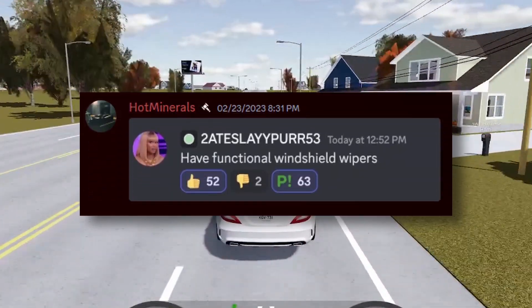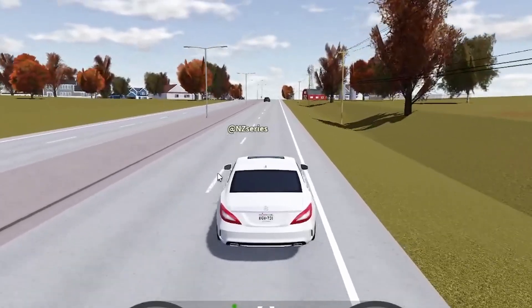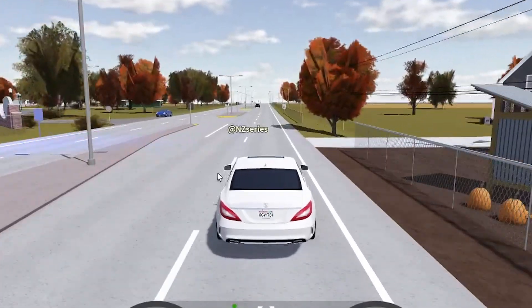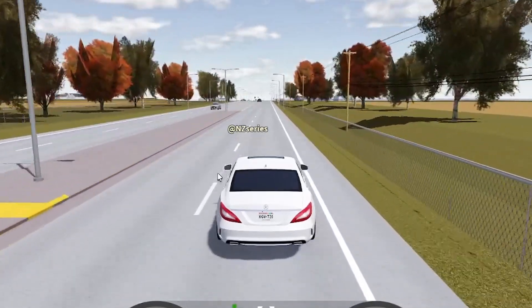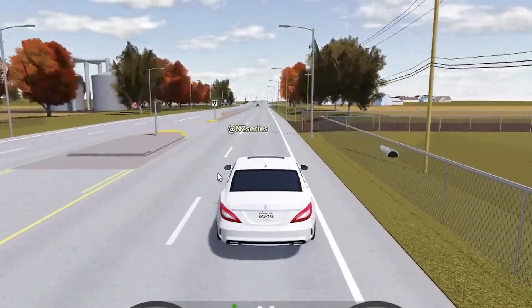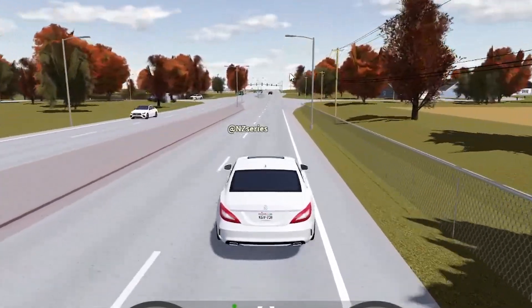Functional windshield wipers are planned and coming in future updates — we just don't know exactly when. We've had rain in the game for over a year now and we're basically all waiting for the wipers. I kind of wonder how they'll actually look. Also, how about a campsite? In a previous version of Greenville we did have a campsite, and adding it back would be really good — it would bring more roleplaying options and just a fun new area to the game.